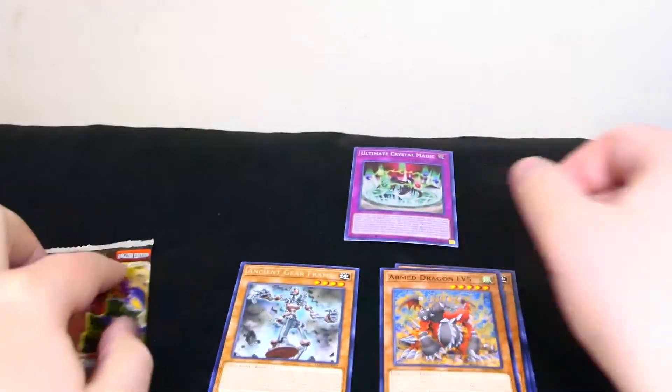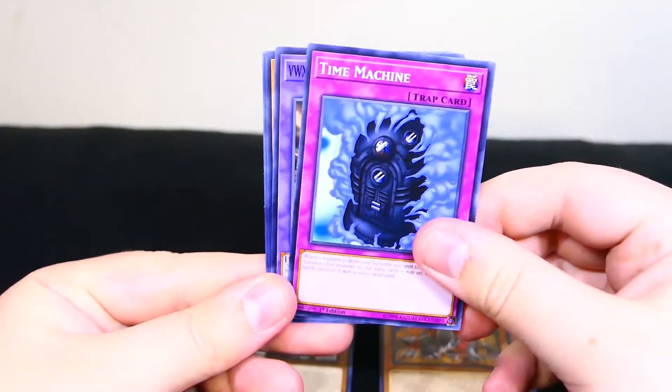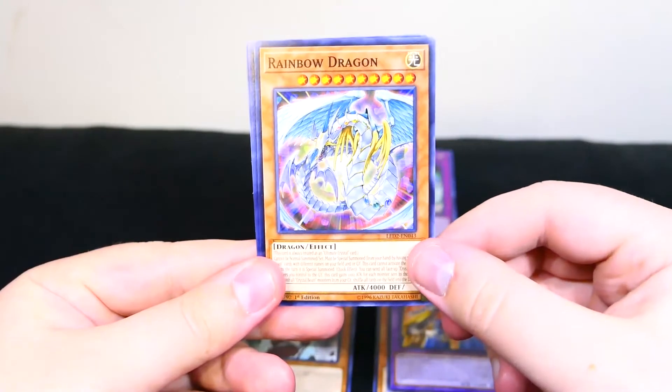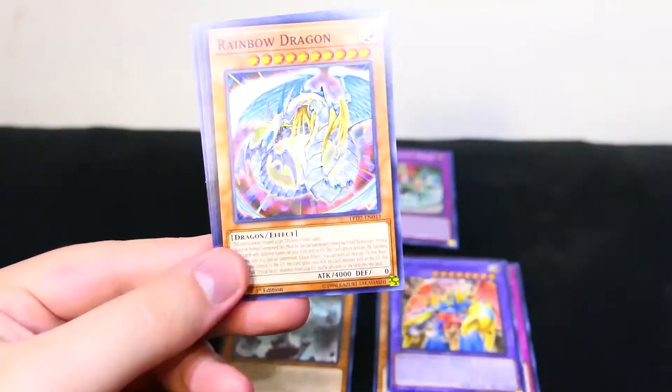So now let's move on to the next pack and last pack for this video. Hopefully I'll just fly through these. Time Machine. Ooh, VWXYZ Dragon Capital Cannon. Ooh nice! Rainbow Dragon — this card is always treated as an Ultimate Crystal card, so that's new text.